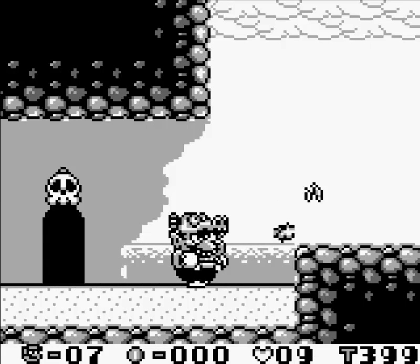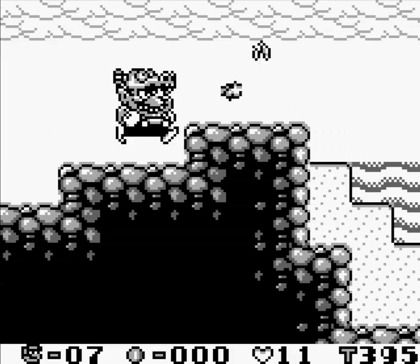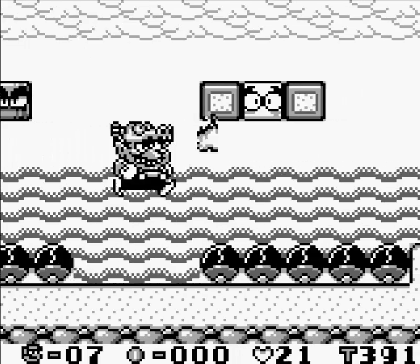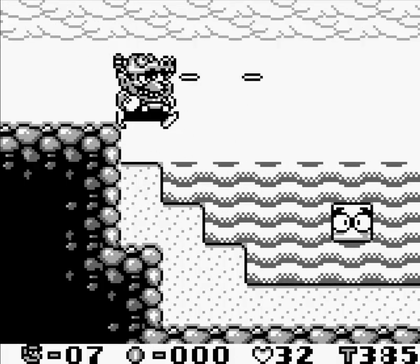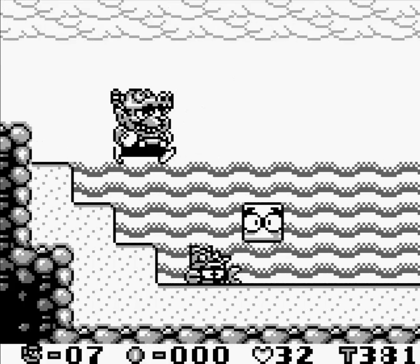New enemy coming up right here is the Crabz. If you're not Dragon Wario, the only way to get rid of them is to tackle them from behind. Any other way, such as jumping on them or hitting them from the front, will definitely get you killed — or at least send you back to being Small Wario.